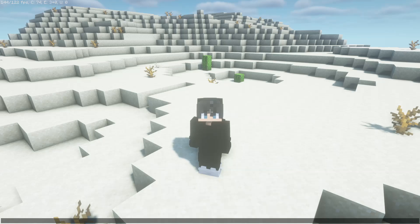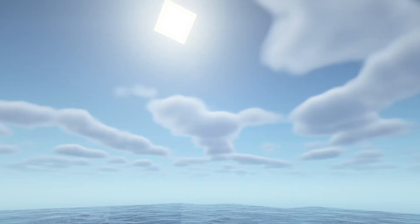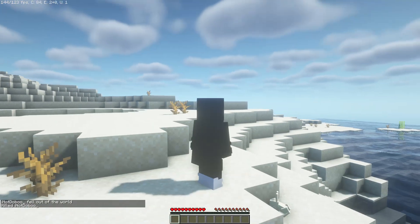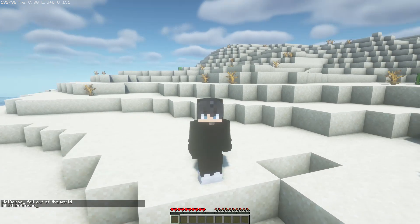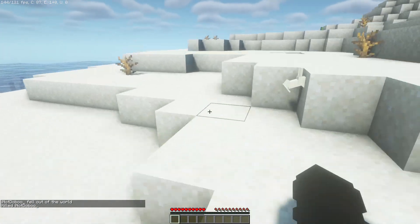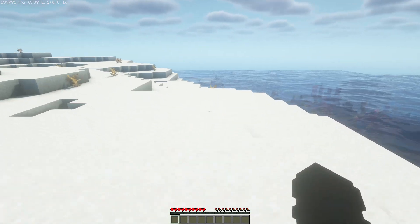Now you will see that your new spawn has changed. You can kill yourself and you will see that you spawn here. As you can see, I just spawned here. Let's test it another time — slash kill — and I'm spawning here again. You can test it with your other friends too and you will see that they are going to spawn here.